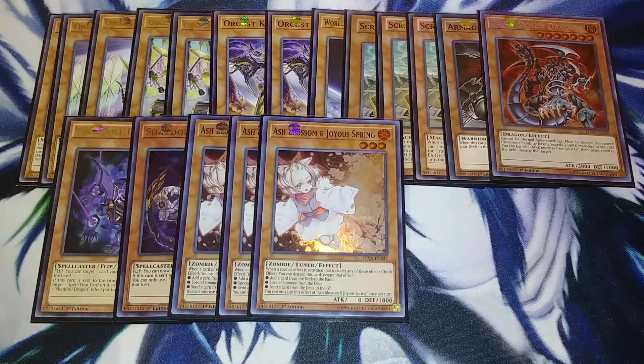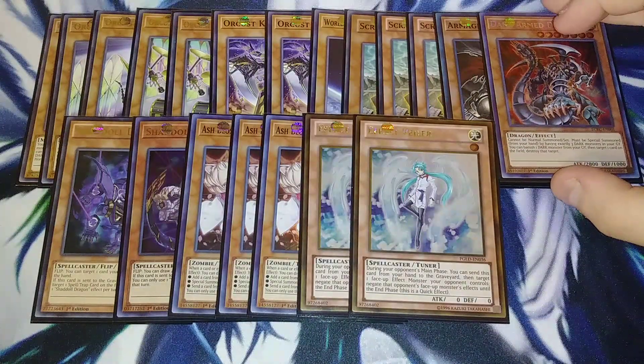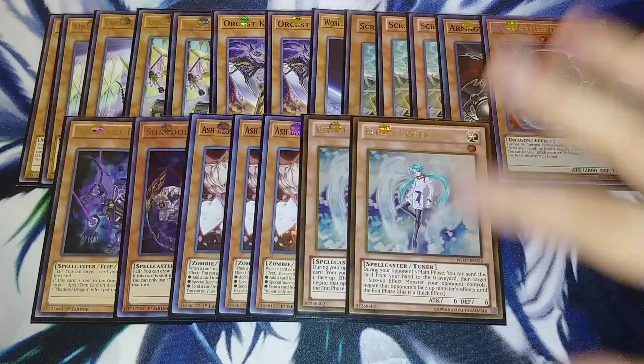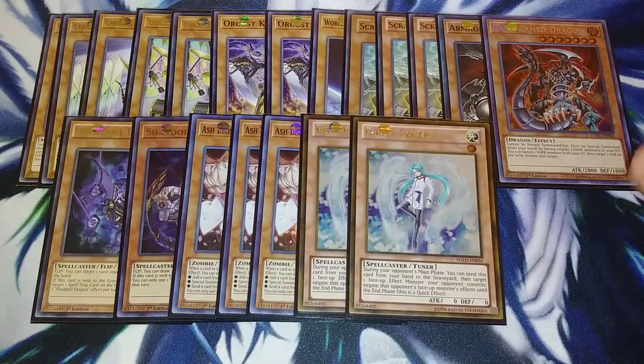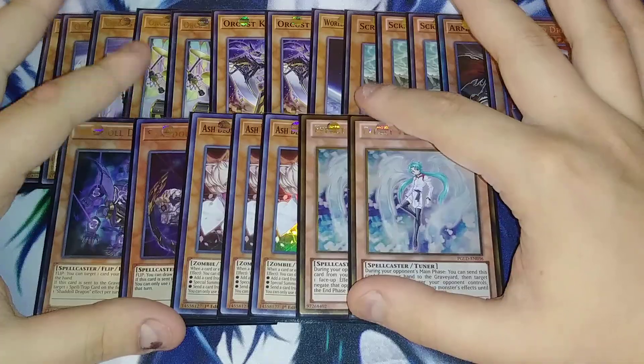I play three copies of Ash Blossom because it's the best hand trap, and two copies of Effect Veiler. If you wanted to, you could drop the Dark Arm Dragon and maybe one Ash Blossom and play two Ghost Ogres to make it more well-rounded on hand traps, but I think this lineup is the best. I'm going to be carrying this into a tournament at some point. This is before any announcements for the October ban list, so that's it for the monsters.